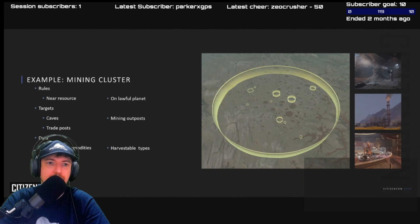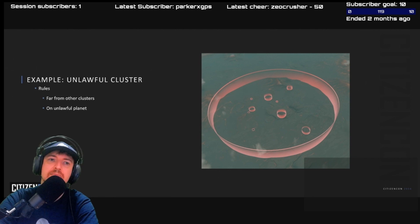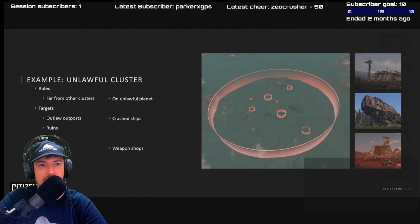Now let's look at the other side of the spectrum — an unlawful cluster. The rules: they need to be far away from any other cluster, because they want to be isolated and do their own deeds, and also on an unlawful planet such as somewhere in Pyro. You'd also find ruins from places that have been completely overrun. The data on this one: you'd find specific loadouts using weapons you wouldn't find in another legal system, and these weapons will be sold at shops in these regions, maybe at a cheaper price than in lawful systems.